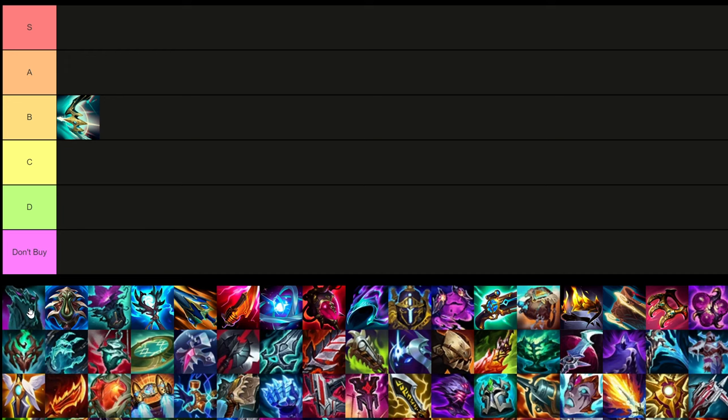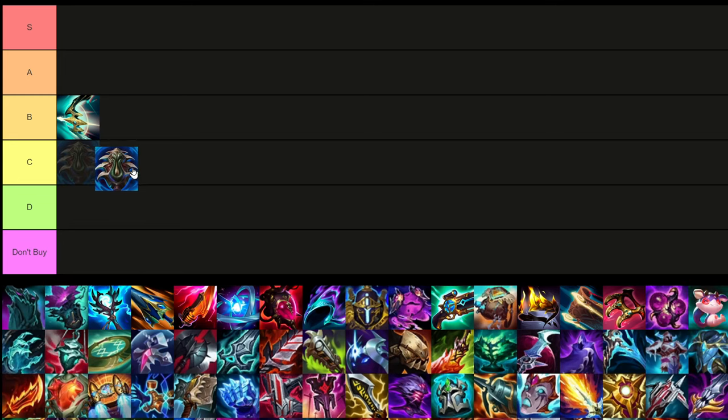This is a support upgrade item — I'm not going to worry about support items this episode. If you want to see stuff about every single lane and his best items, definitely leave a comment below. Next, I believe this is the lethality Hydra item — I'm not a big fan of it at all. The other two Hydra items are significantly better because one gives healing and the other gives a lot of HP, and both give waveclear. I'd put this in D tier.